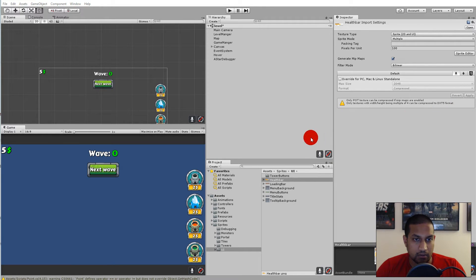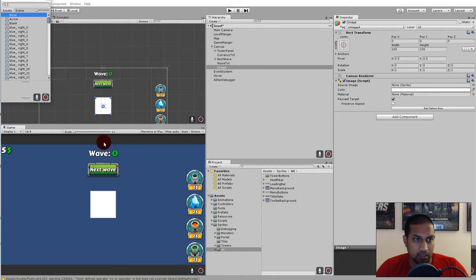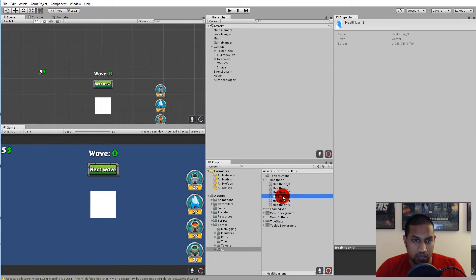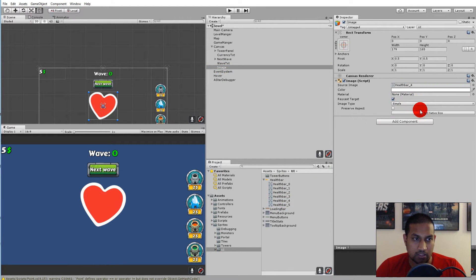Now we can start adding the heart to the scene. Go to the canvas, right click and create a new UI element called image. Select the source image — open the health bar folder and figure out which one is the heart. For me, number four is the heart. Select image four and drag it to the source image field, then click set native size so it has the right proportions.